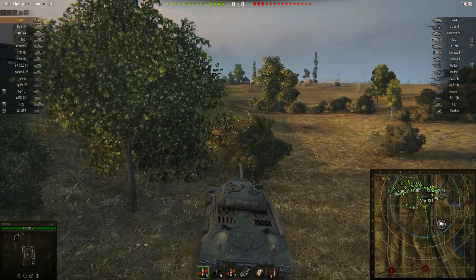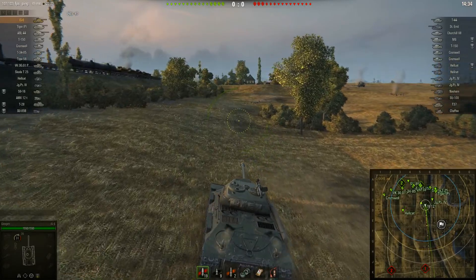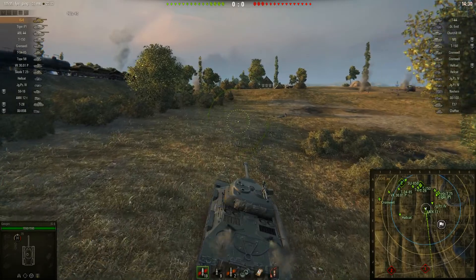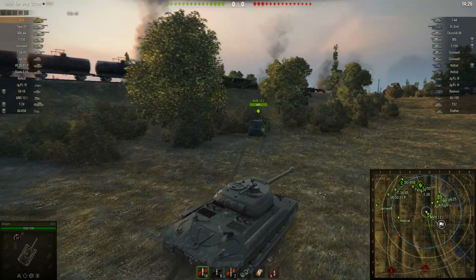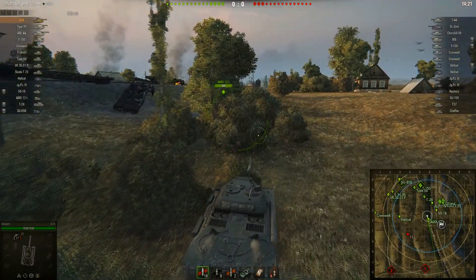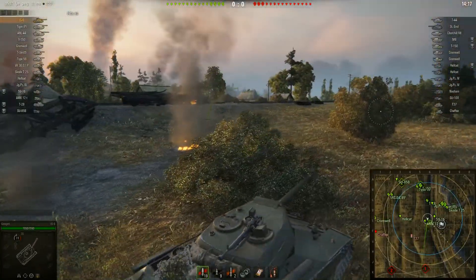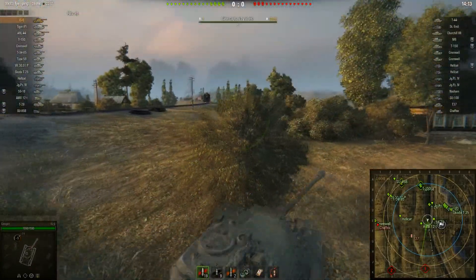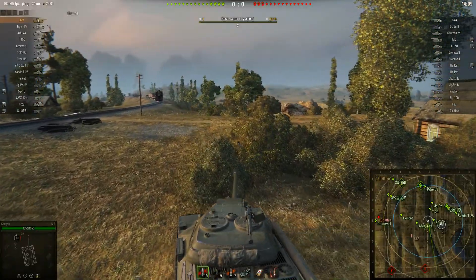I'm an IS-6, there's a T-44 on the enemy team — we have the only tier 8s. There's a Tiger P on our team and a Sturer Emil on their team, those are the only tier 7s, and the rest are tier 6, with the exception of the T-28 and the SU-85B who've platooned with a 59-16 which gets scout matchmaking. Additionally, there are no artillery pieces on the enemy team or on our team, making this a very very strong game for me.